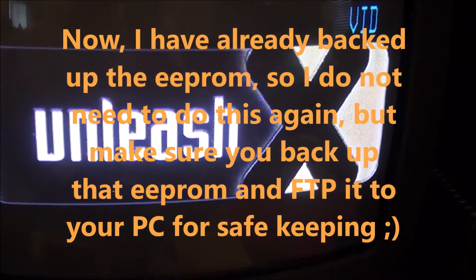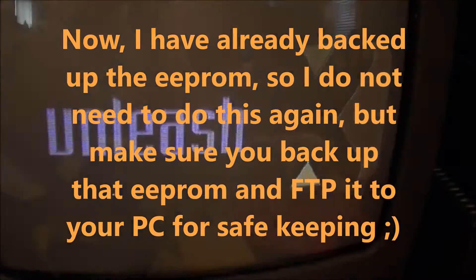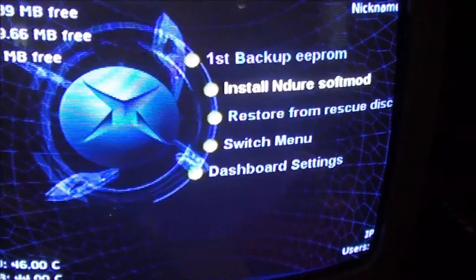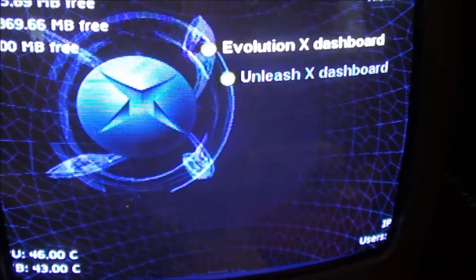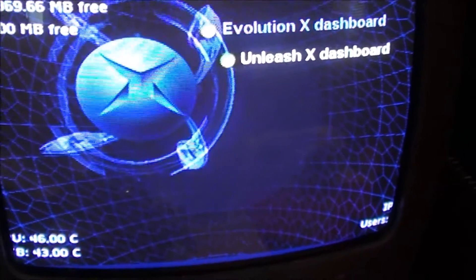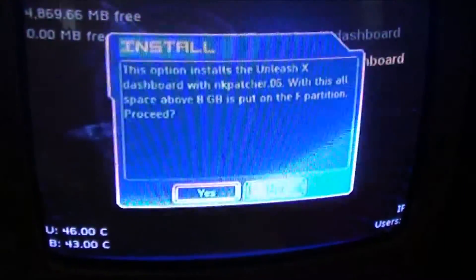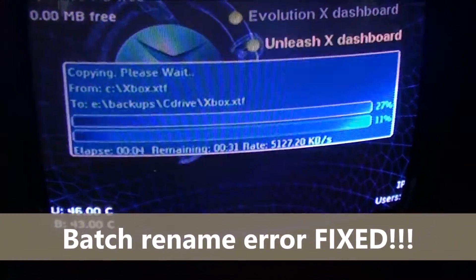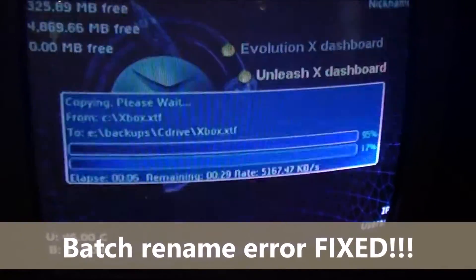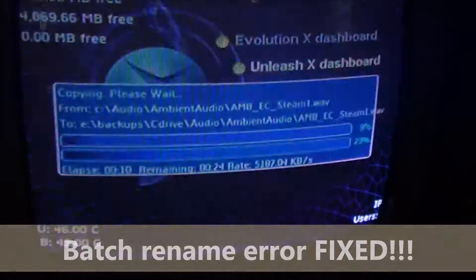But updating the dash with Halo 2 through Xbox Live Troubleshooter fixes it. Now I've already backed up the EEPROM, so I'm not going to do that again. I'm just going to go down and install the mod, and there you go. Off to the races, and it'll mod up just fine. I'm not going to go through the rest of it — I thought I'd make a really quick video showing you how to fix that batch dot error.